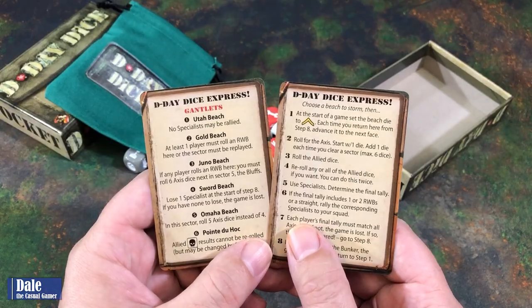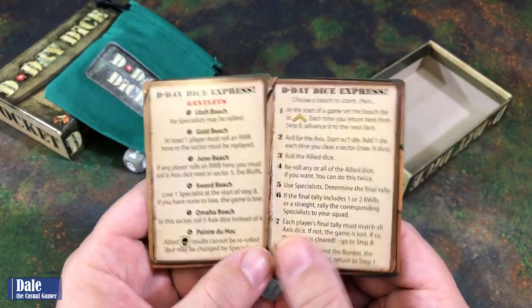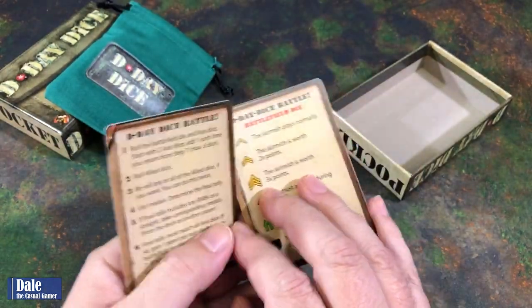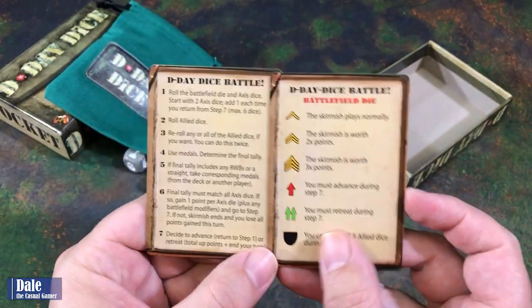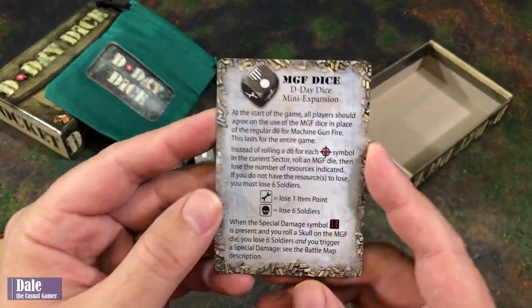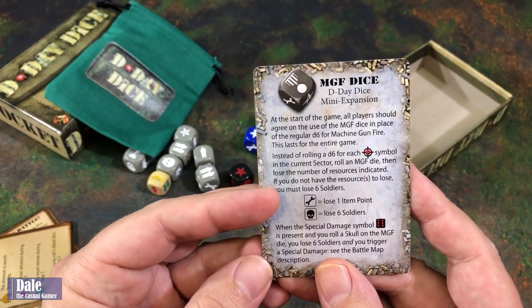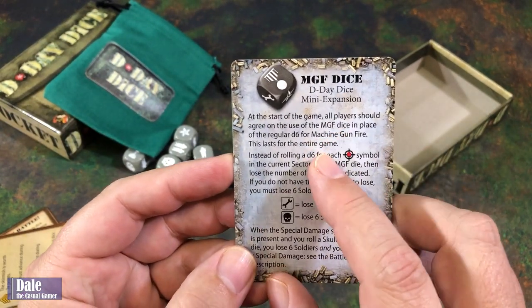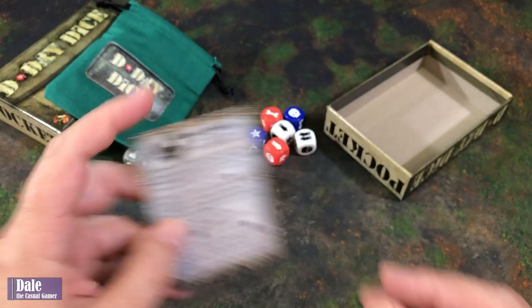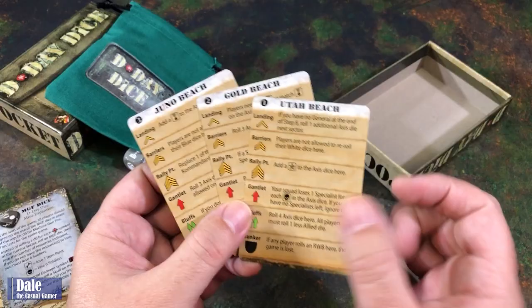The cards are going to be for reference. On one side, we have reference for D-Day Dice Express, and then the other is the battle game. Then a mini-expansion for bringing out the MGF, or the Machine Gun Fire die. And the six different beach cards for the solo mode.